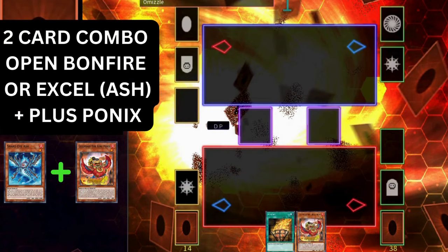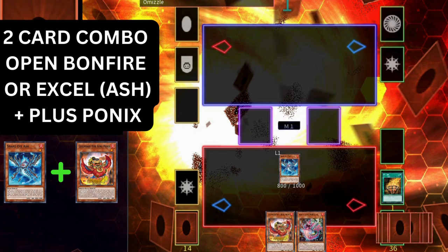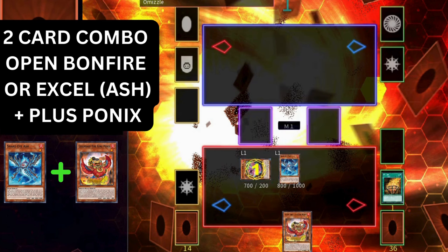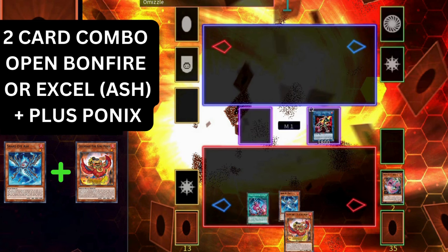Now let's get into some two-card combos. You can enter this line by opening Bonfire or Excel plus Ponix or Garunix. It starts off very similarly: add Excel with Bonfire, normal summon Excel, Excel gets us Populous, Populous special summons, Populous adds the spell to hand. Link off for Salaman Great Sunlight Wolf once again. Having the Ponix in hand does make a big difference with our end board.